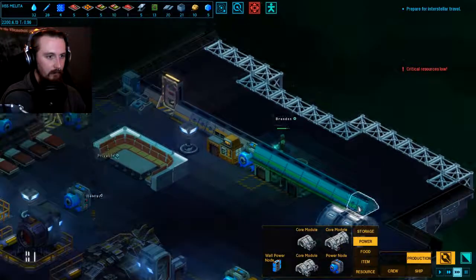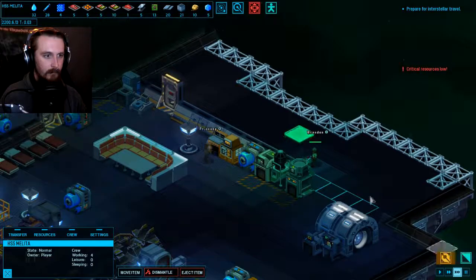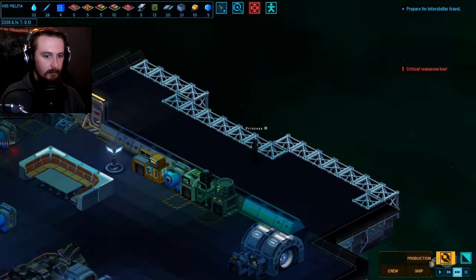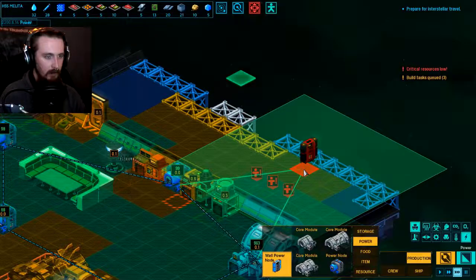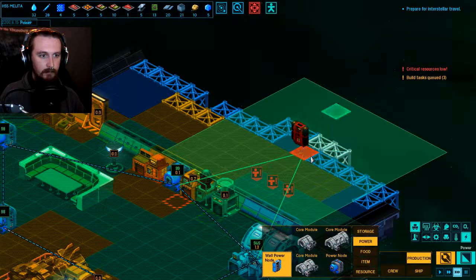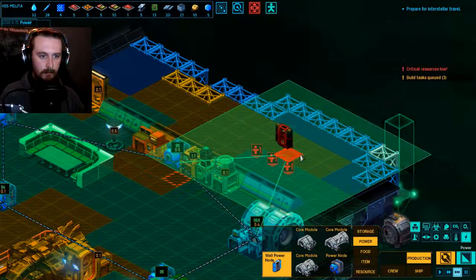So I think once the external hull gets finished, we'll put some wall nodes in just to save some space. Now we're going to put lights around the place, dump in a load of grow beds, and it should all look rather fantastic once it's all done.